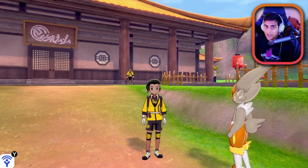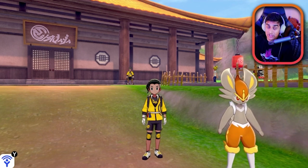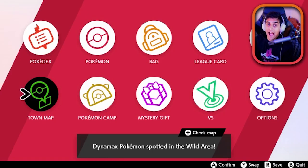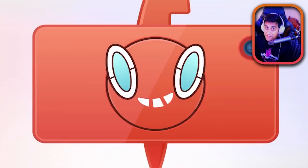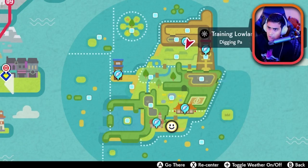The first thing you want to do is make sure that you have completed the post game in Sword and Shield, because you need to have access to the bike and access to the certain quest that will give you max honey. This is after you finish the post game and everything within the Isle of Armor.